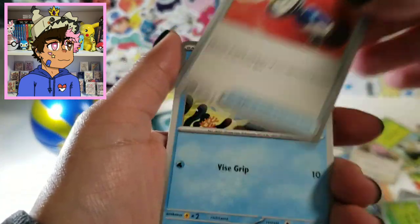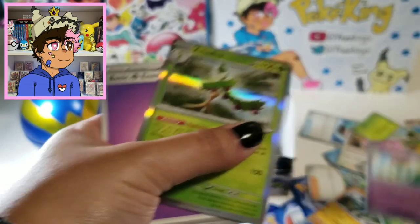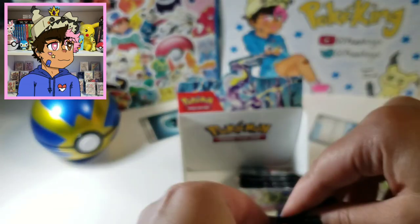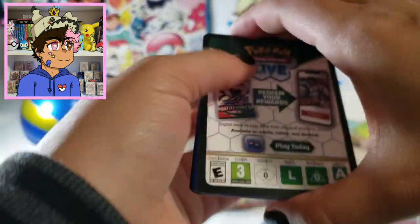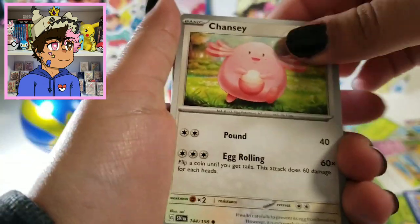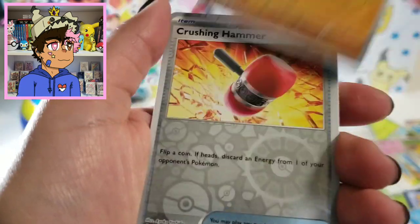Sorry if I'm going really fast with the code cards — I'm just trying to get through these. We are down to our last four packs. This is pack number four. Golden Marovent or Full Art Professor Toro — that would be nice. Even the Alt Art Miriam — even if it's not going to go for $800, I still kind of want to pull that.